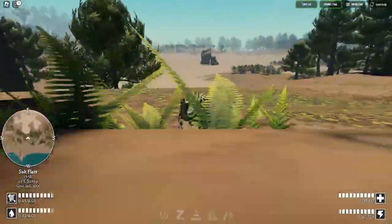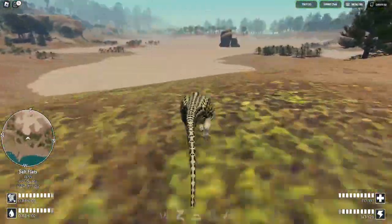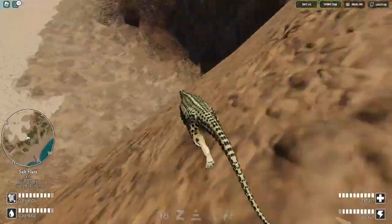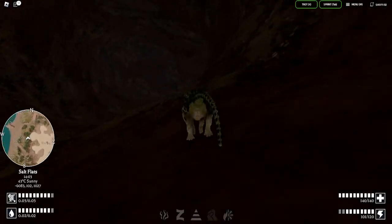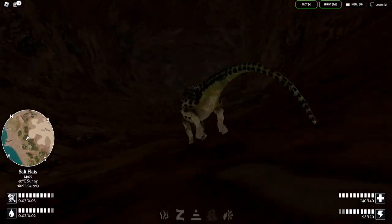Once you spawn in, you might spawn here or over there, but you're going to want to come here and go down. You're going to see a couple holes in the ground — those are normal. You're going to find this big hole entrance and you're going to want to go on in. Now, you're going to want to take the right passage, so just follow me.